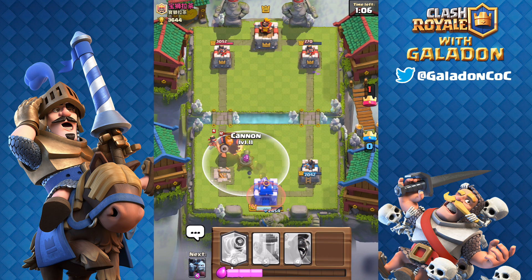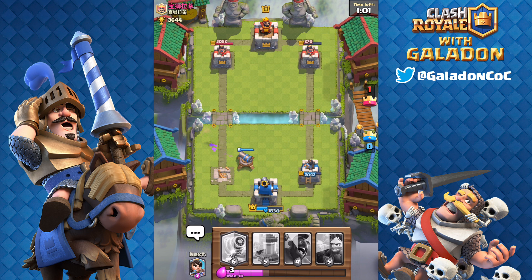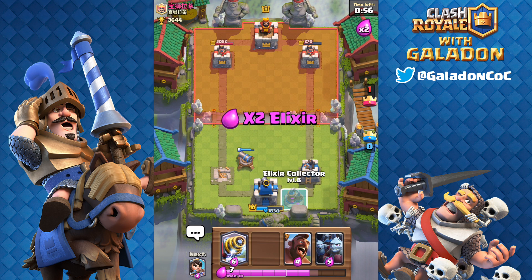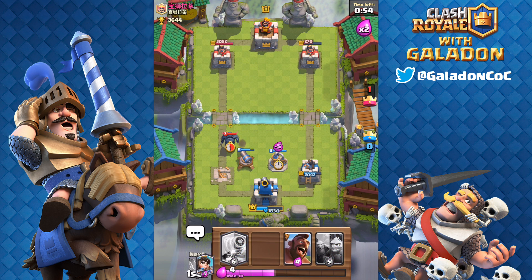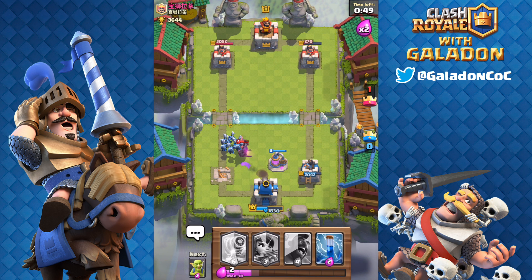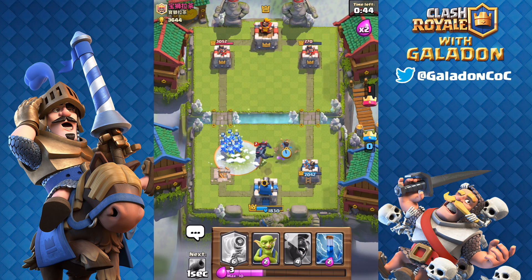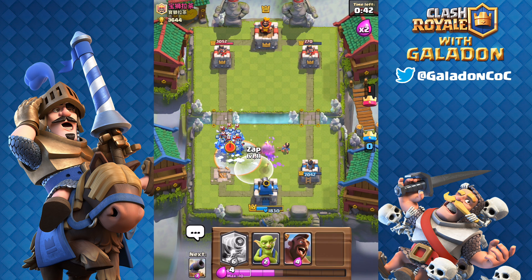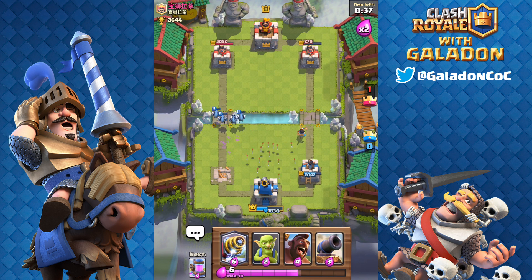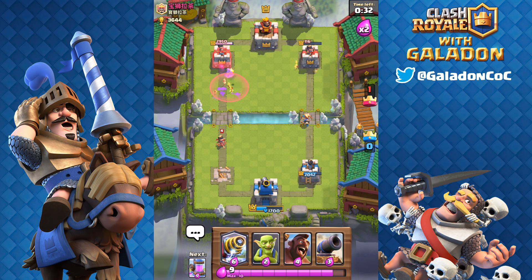The Royal Giant is getting dangerously close to that King's Tower and Peter is at risk of getting three-crowned right here. He stops the giant, stops the Princess, but he's below 2,000 hit points on his King's Tower. Sparky did a good job — it got one round off and that's really all you need for that cost in elixir. If you can get Sparky to do one shot on a tower, that's probably a pretty fair trade. Peter deals with the Pekka — zap on the minions, minion horde survives.